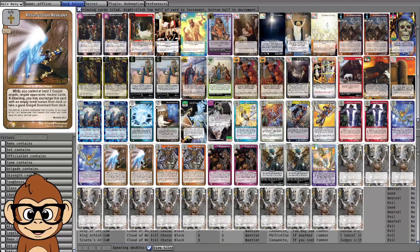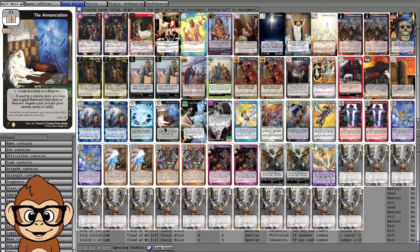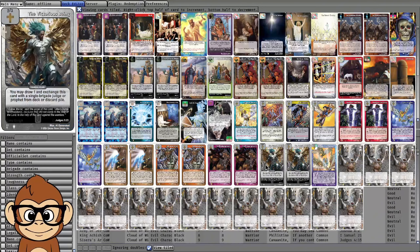As far as getting to Harvest Time, you can attack turn one with Resurrection Revealer, get Angelic Guidance to grab Resurrection Revealer, play Annunciation to get an angel out of your deck, or use Angel Appears to get an Angel Victorious Being to go to Res Revealer. Gospel of Christ-based decks have a lot of ways to get to your good dominants.